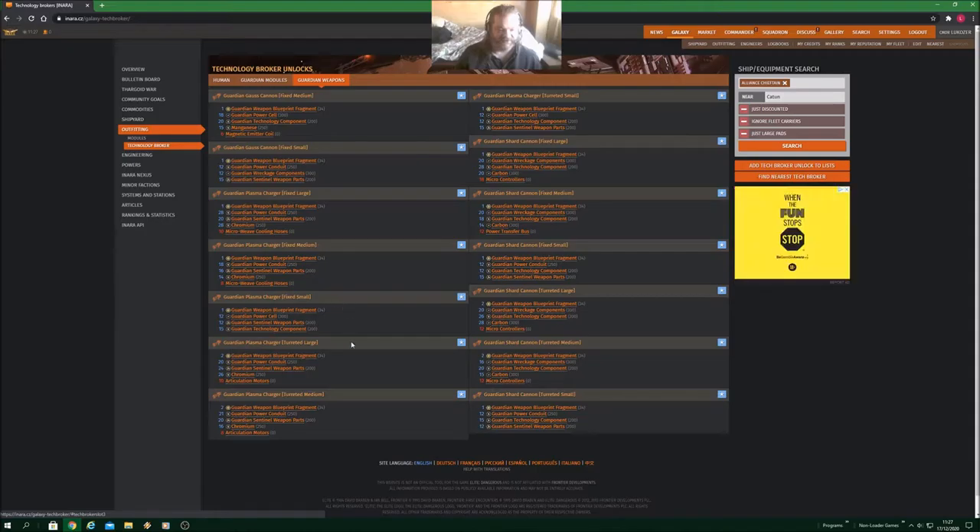Next are the Guardian plasma chargers - fixed large, fixed medium, fixed small, turreted large, medium and small. I think they are of limited use - to be honest I haven't used them all that much, I just couldn't get into them. But as I've said in countless videos, just because they don't work for me doesn't mean they are not going to work for anybody. There are people out there who will swear by Guardian plasma chargers. The small variants - fixed small and turreted small - don't need any commodities to unlock. You can come to the Inara site to see the full material requirements.